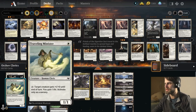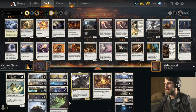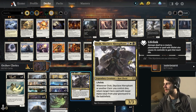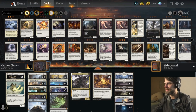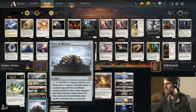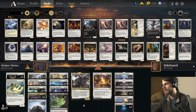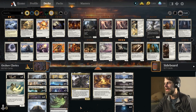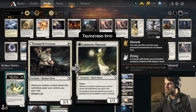The idea is essentially to gain a bunch of life, hopefully power out some of these clerics, and then if they sweep or destroy one of them, hopefully we've got a Skyclave Hierophant that brings back some of our others. We also have Pyre of Heroes, so if we have both out, we can sacrifice a creature, get something back from the graveyard, but also go up in the chain with Pyre of Heroes as well. Very interesting list — I think it's going to be quite strong.